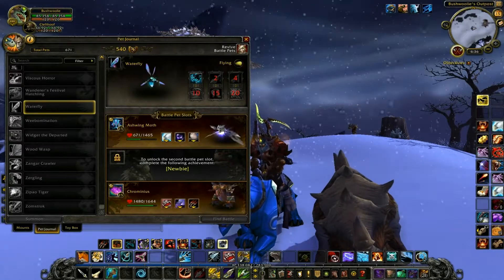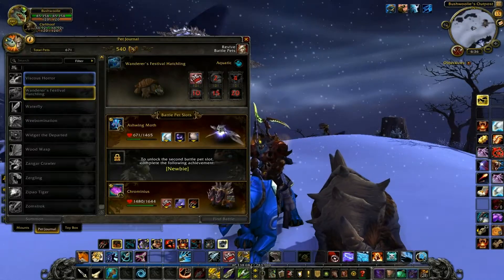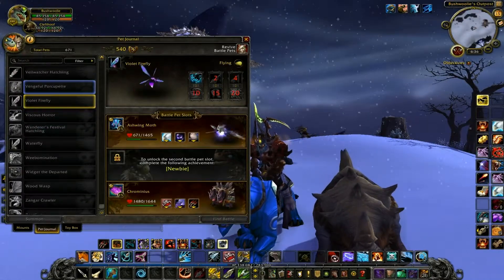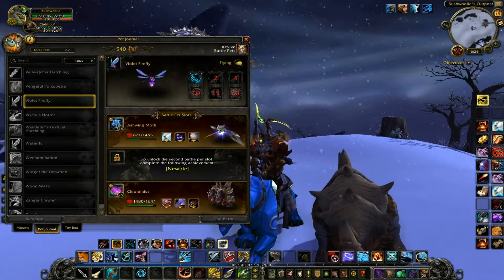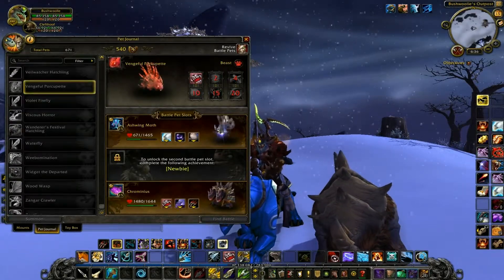Waterfly — that's just another wasp. Going up, Violet Fly. So we're getting a lot of these flies. I think there was only one before that you could get in Outlands.